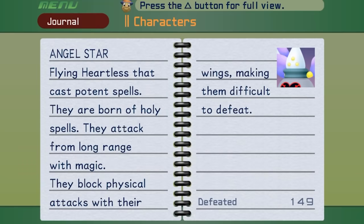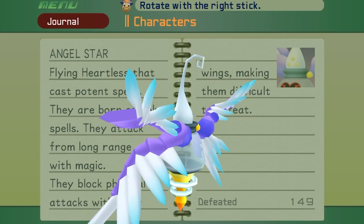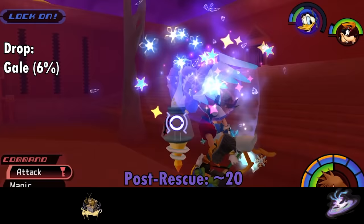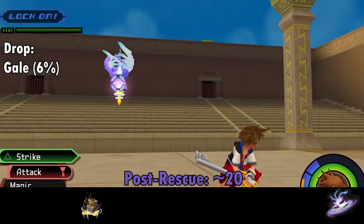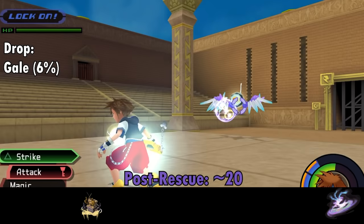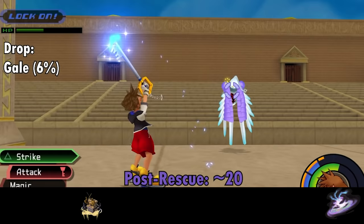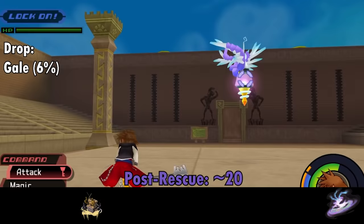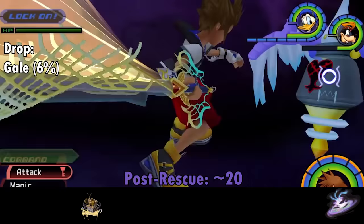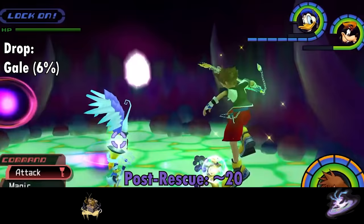Here we have the Angel Star, which is a real prick because it likes to camp and spam projectiles — and if you try to beat it up, it hides behind its wings. It spins and shoots pink tornadoes, blasts of light, and unleashes a big holy spell from high up. You can block those light balls back at it to stun them. Fire and blizzard can do damage, but thunder will actually heal it. There aren't too many unique Angel Star spawns that can drop items outside of the Hades Cup and Linked Worlds — three in the giant crevasse, but for farming Gale you're better off staying in Linked Worlds.